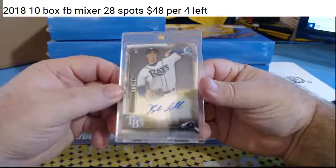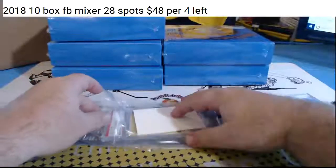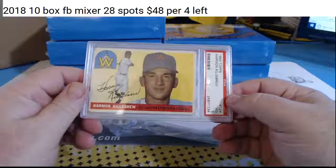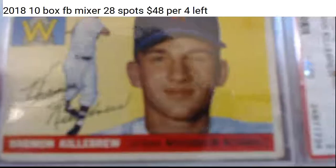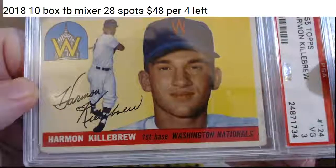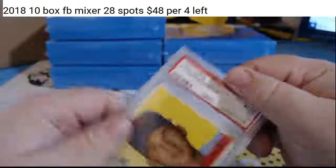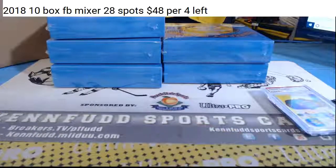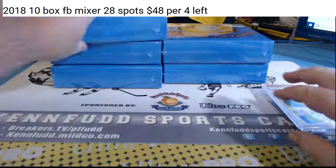For the Rays, Blake Schnell rookie autograph. And it looks like some vintage — oh my. How about a 1955 Harmon Killebrew rookie, VG3. I believe that's his rookie — I'm almost 100% sure. For the Twins. I'm going to have to take that card to auction; it'll go for a lot. I'm pretty sure that's his rookie.